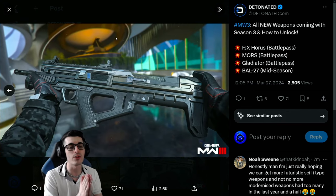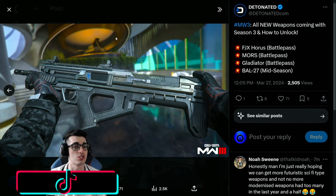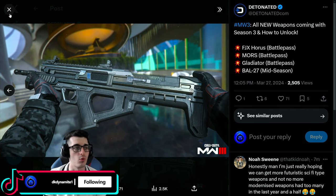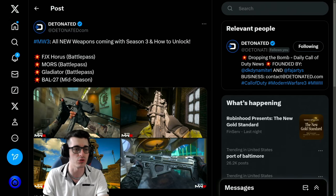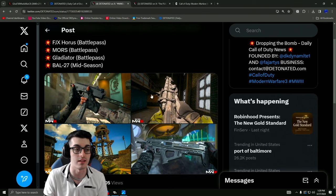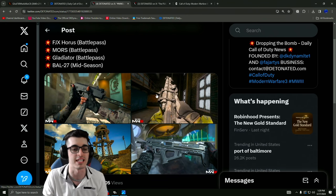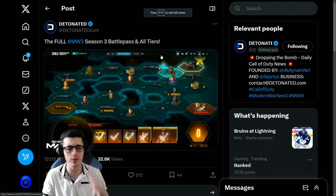Those three will be featured day one in the battle pass through various sectors. Mid-season we have the Bow 27 — it's unclear right now if that's going to be in the classified sector or through a weekly challenge. There'll also be bundles released for these weapons in case you don't want to unlock them through the battle pass. You can just buy bundles and use them straight away, and you can even exfil with them in Zombies to auto-unlock.